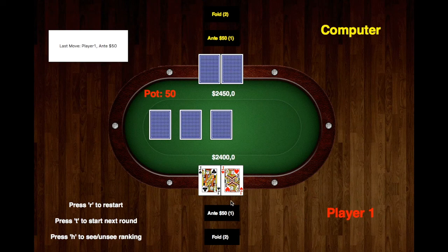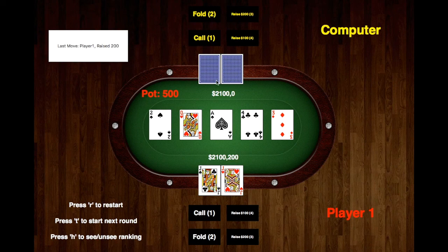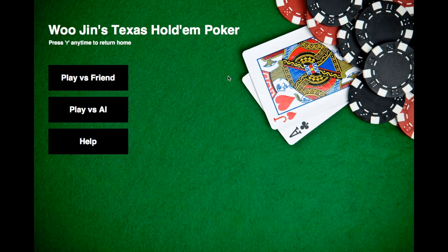We're going to play another round. As you can see we're already starting off strong with a pair, and I'm going to raise 100. Notice how these numbers change. The computer also raised, so I'm going to call to play it safe. The computer checks, and I'm going to raise, and the computer folds knowing that it won't win.